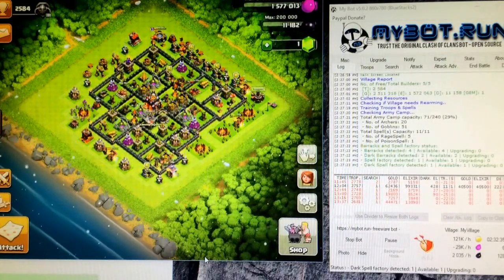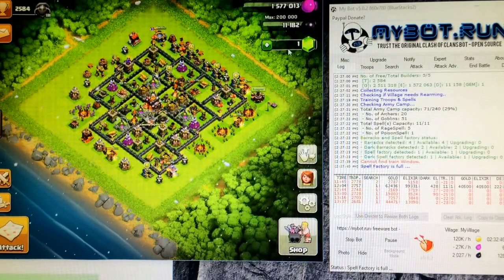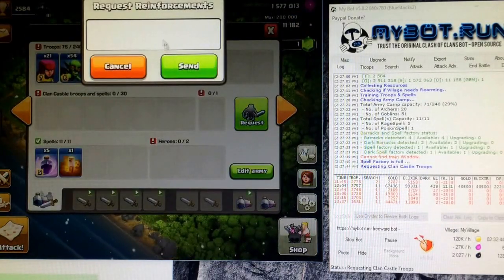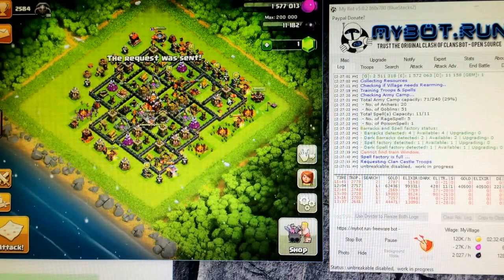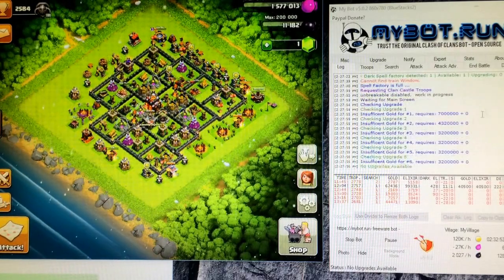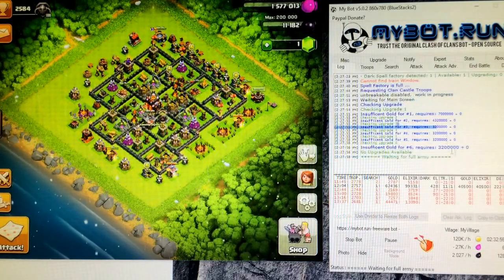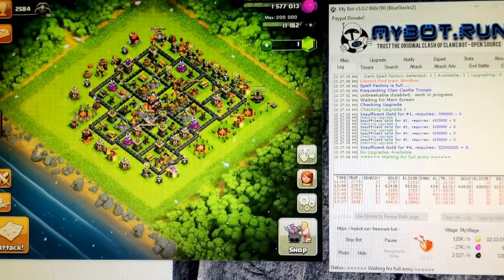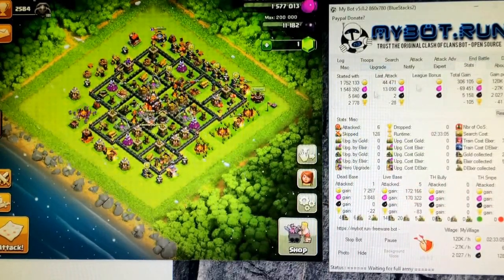I'm running a scan on my computer so it's a little bit slow. But yeah, it can attack — it's going to do goblins. And as you can tell it requested troops. Then it'll show how much it made — oh, it just made a smiley face okay.